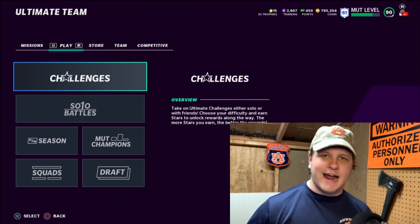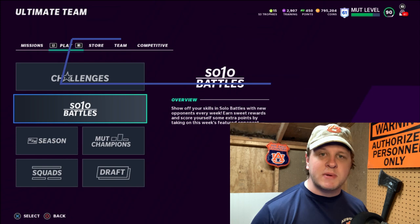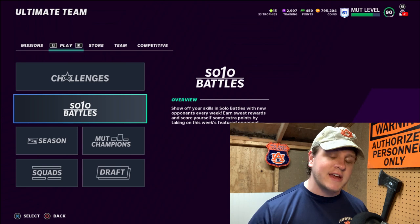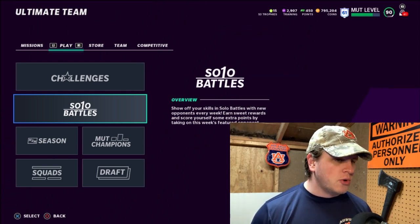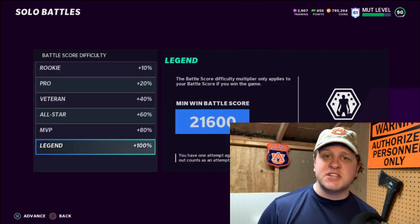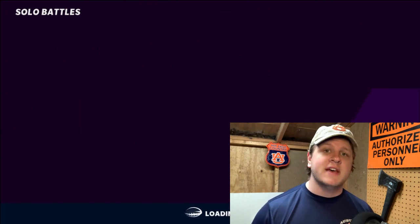The first method is pretty self-explanatory: just playing the game, but do it smartly. Do your solo battles first - you can get a hundred thousand points and reach Legend tier in just two hours a week. You can get a hundred thousand coins every single week with almost no problem if you have an 84-85 overall team. Go to solo battles and play all opponents on the hardest difficulty - Legend. If you win all the games, around 10 to 12 on Legend difficulty, you'll get Legend status and 100,000 coins.